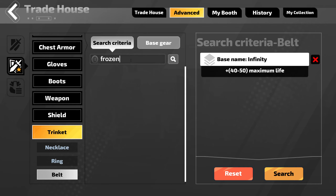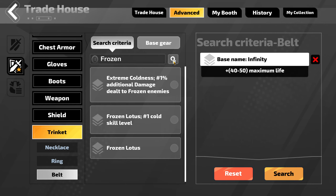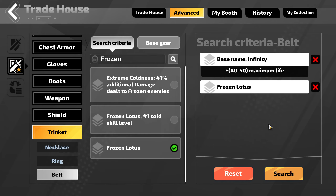But nothing came up. Why is that? Because capitalization is important — you have to match whatever the capitalization is on the mod. So now we have Frozen Lotus with plus one cold skill. This is the ember version of the mod, which will likely be very rare and expensive. Or if you just want any belt with Frozen Lotus, you just select it here and hit search.